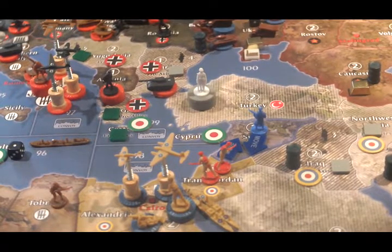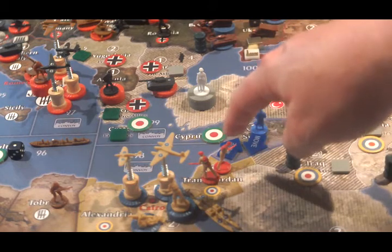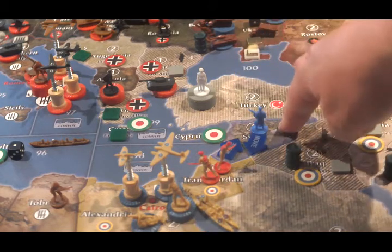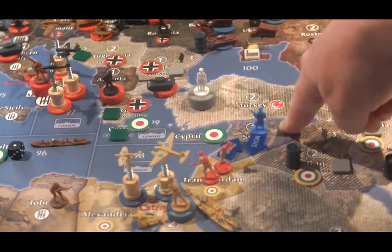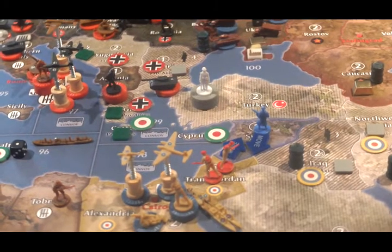Non-combat is going to be pretty simple. The French unit in Syria is going to go down to Transjordan, and one of the two Canadians in Transjordan is going to come up to Syria, thereby satisfying the Canadian national objective of having a Canadian unit in French territory. Those are the only moves on the Europe side of the board.